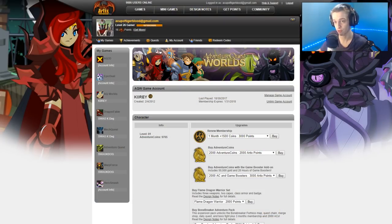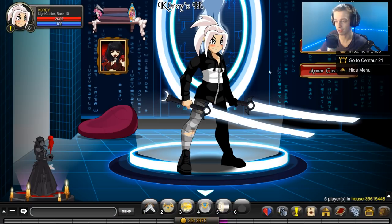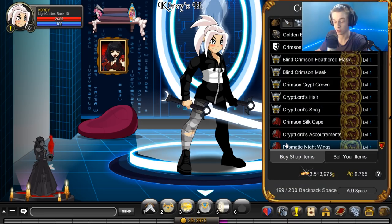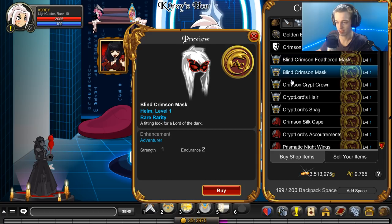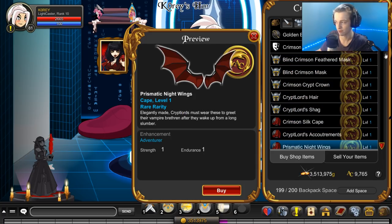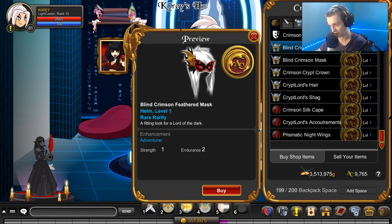The portal option also won't get you the monthly upgrade package, which for this month is pretty good — it's Crimson Crypt Lord. Here's the in-game shot for Crimson Crypt Lord. You would get this if you bought the three-month membership; you would not get this if you bought one month. You get the staff, the armor, various helmets, and a few different capes. You get all those items if you upgrade with the three-month package right now.